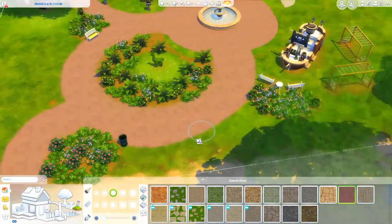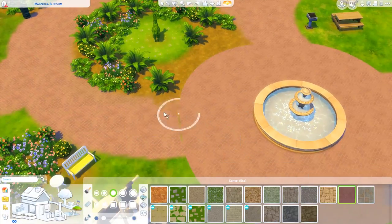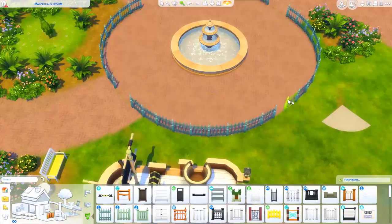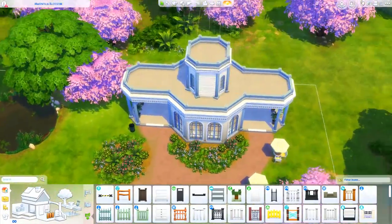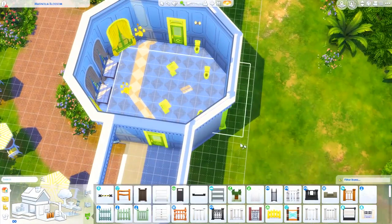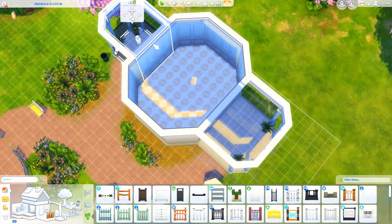I didn't know how to fill the space, which is usually my problem with parks, but then I decided to just renovate the original Magnolia Blossom Park and I'm really glad I did because I really like how it turned out in the end. And as you can see right now, I am modifying this building.